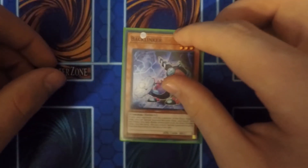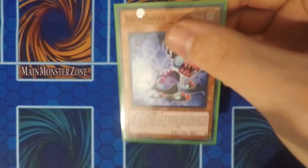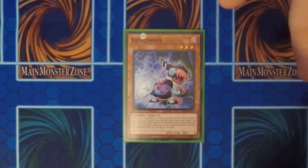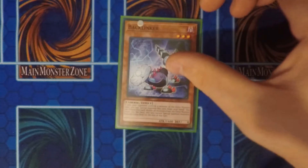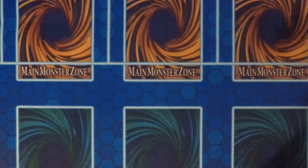Then I also run one Bat Clinker. You can basically special summon this card if your opponent controls an extra deck monster. At the same time, you can destroy all monsters in the extra monster zone. So you can definitely mess up your opponent's combos with that one.